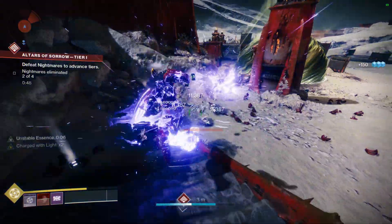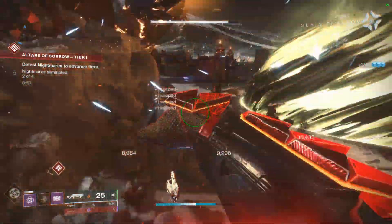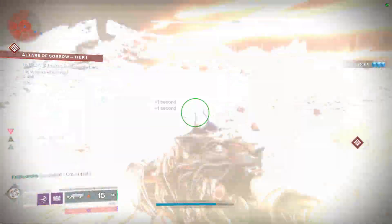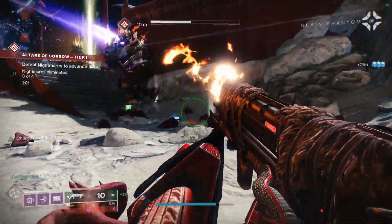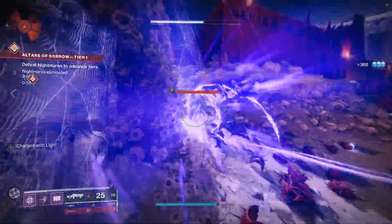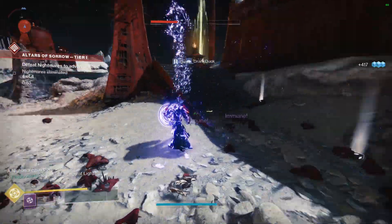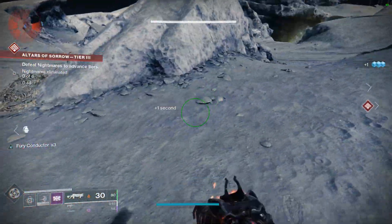There was one activity I found this really really powerful in — the Altar of Sorrows and the Contact public event. I found it extremely powerful there because the enemies aren't as lethal but there are so many of them. I was really getting a lot of usage out of Reactive Pulse and Feedback Fence, because when the Feedback Fence perk activates you get damage resistance, so I could stay up close and personal for so long. Getting kills while surrounded meant I was getting a ton of super energy — I was popping my super constantly, generating orbs of light for my teammates, and they'd get their supers more often, feeding more orbs back to me. It was like a vicious cycle and I actually felt like a god.